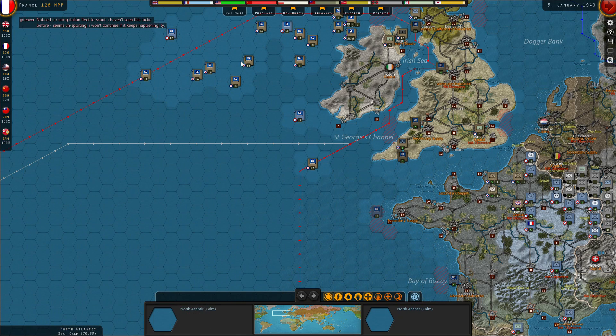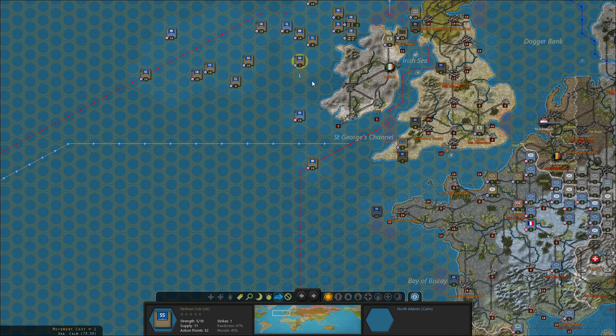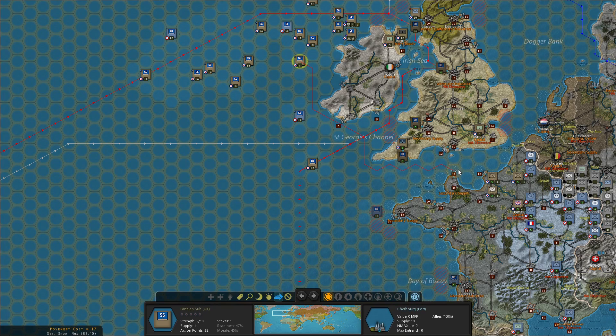It's a little dangerous to go through this unscouted water, but I think the Axis has really abandoned the area from what I can see, so that's why I'm doing it.